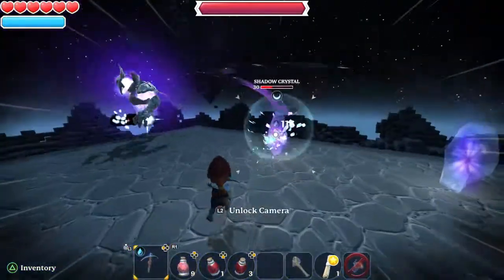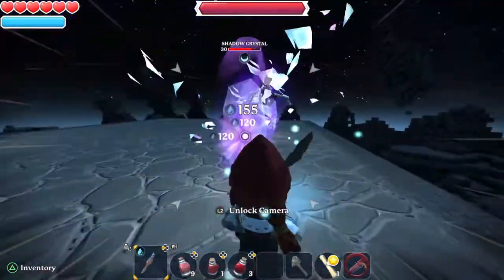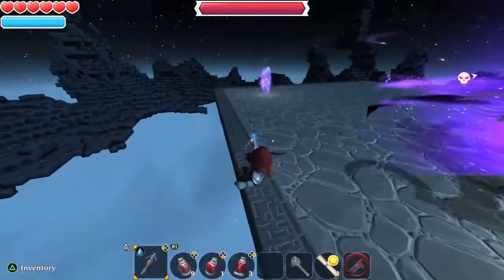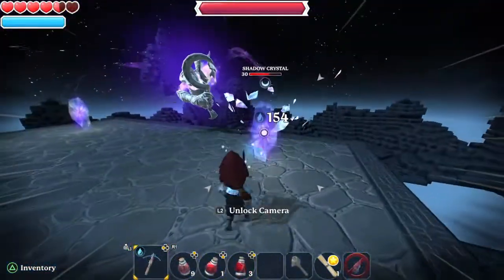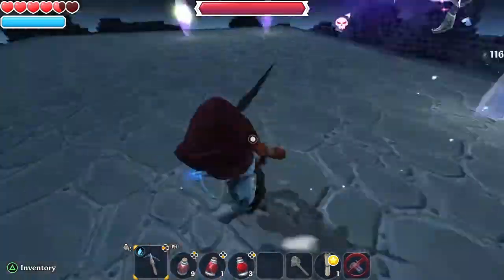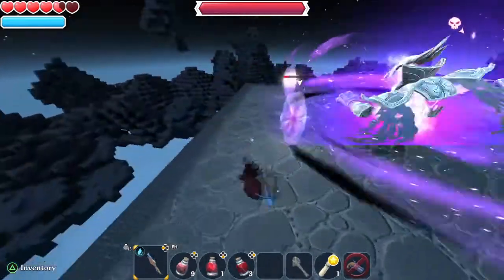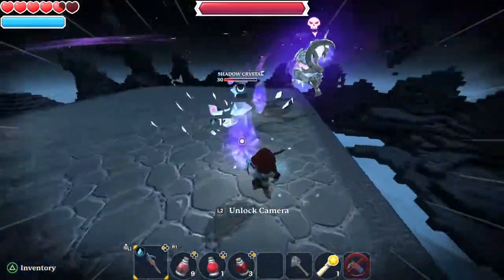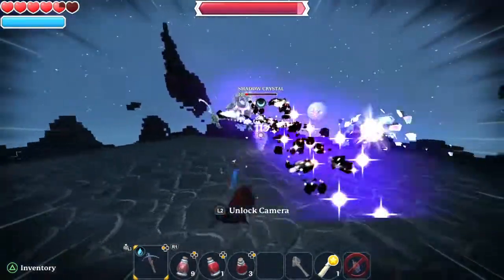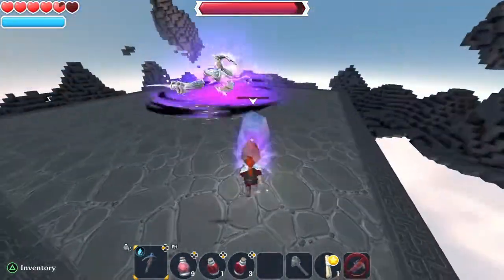Dexterity potions are very useful items — they increase your dexterity damage by around 30%. What I like to do is get all the crystals fairly weak first, and that gives me a bit more flexibility to decide when and where I'm going to hit him for the damage phase.